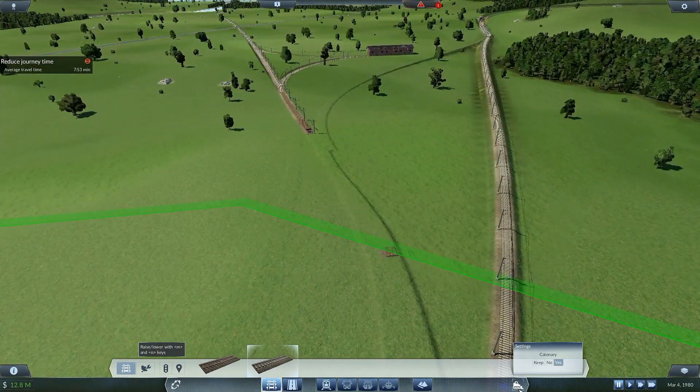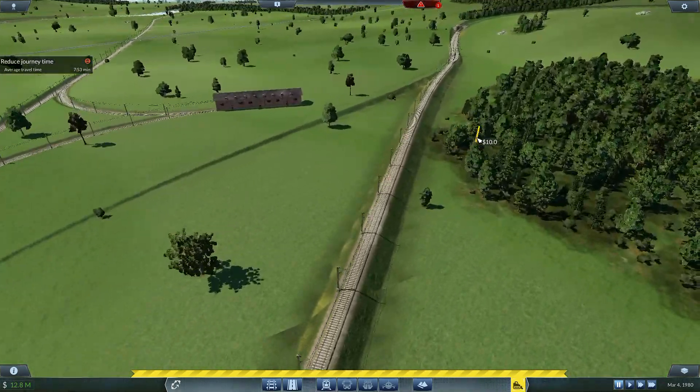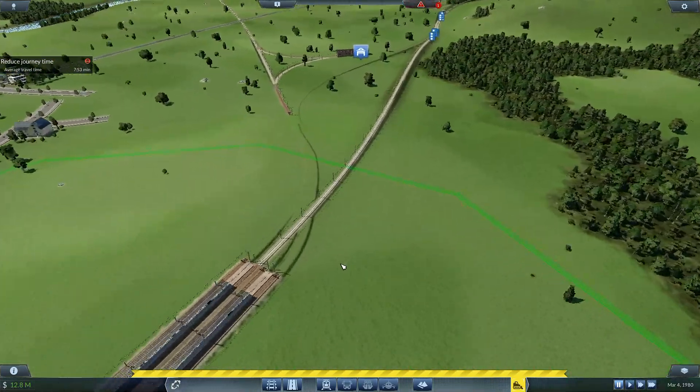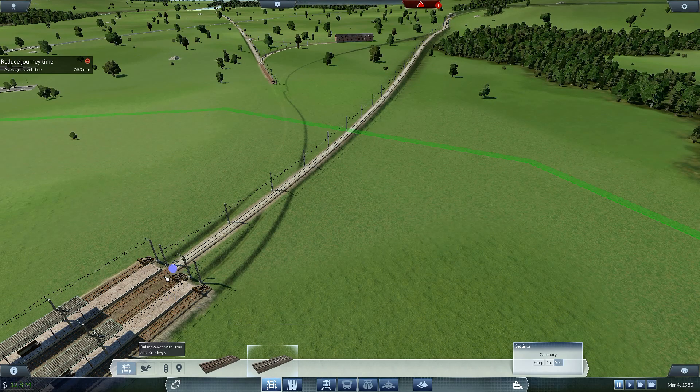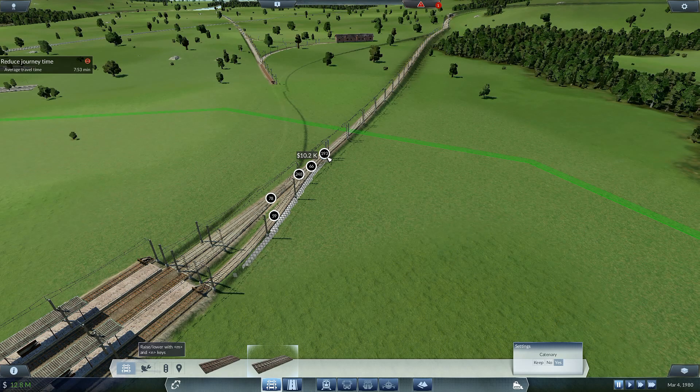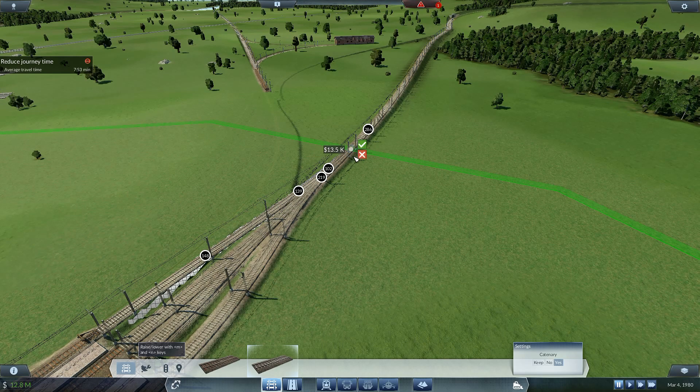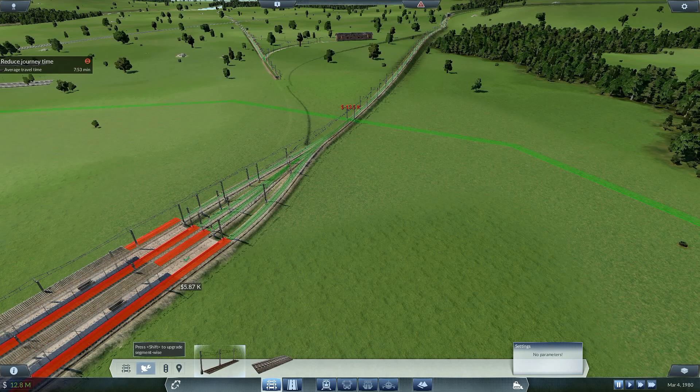I'll join that one onto there like that - that one's going to go there. Then I'll get rid of that bit and go up here. That looks like it should go through there without too much trouble - I'm really hoping that will go through there without any trouble. Then that one can go on to there, this one can go on to there like that. Where can this one go? I'll bring that one all the way up and join that one into there.